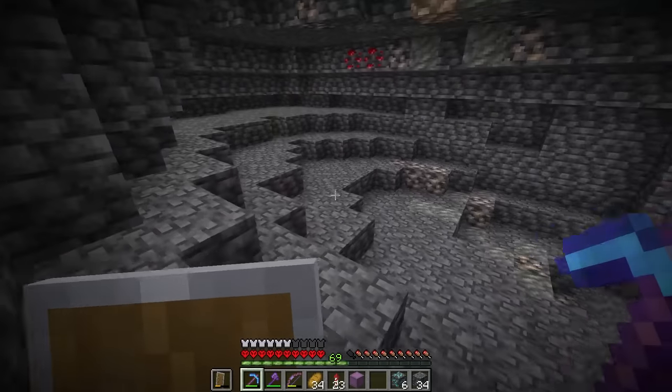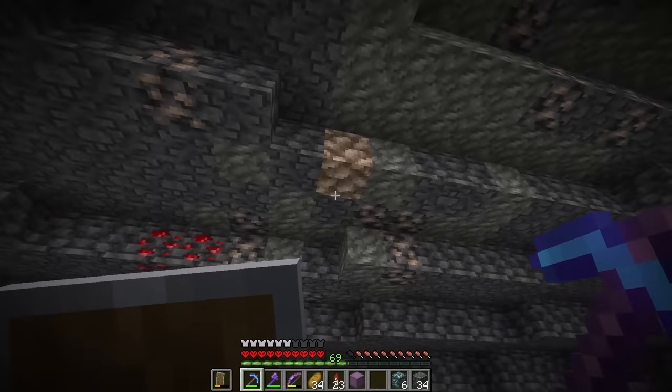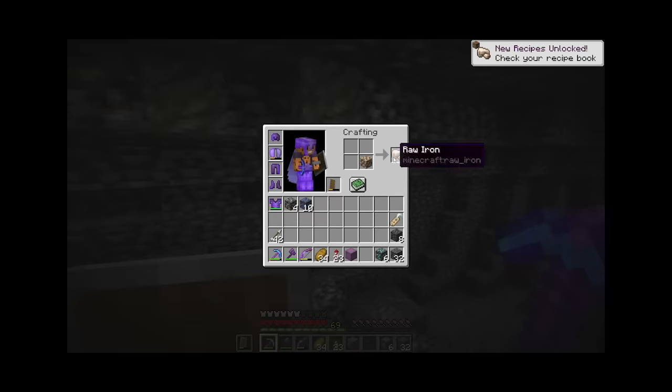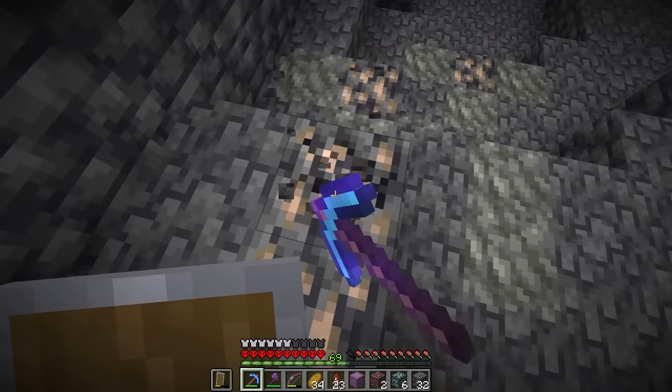Is that possible to find in natural Minecraft? There's a bunch of iron ore over here, but there's just a block of raw iron chilling right here. What? Is that even possible? That is very odd. The more I explore this world, the more cursed it gets. It's so weird.